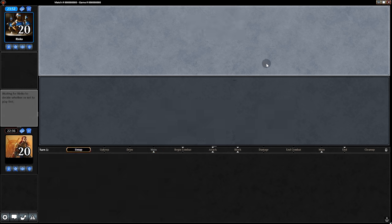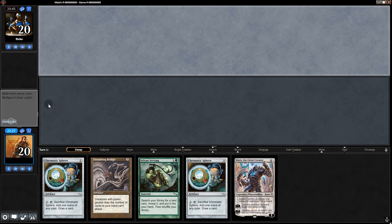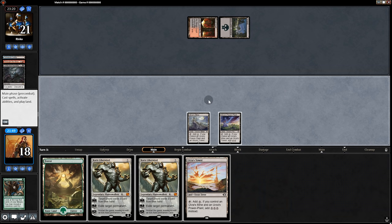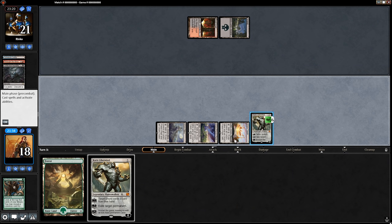Game two. The only sideboard thing I brought in was Grafdigger's Cage, dumping one Bottle Cloister. Opening hand — no land, so we mull. It's pretty bad — mull again. So far nothing. Will their opponent have anything? Collective Brutality — then they pass back. And since they're stuck on two lands, we'll do this. They must have not liked that because they conceded. So it wasn't that fun of a game.